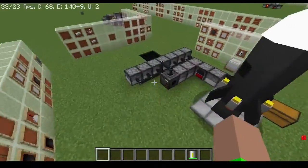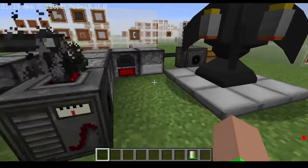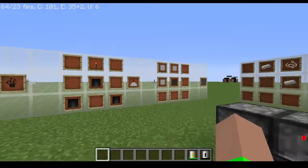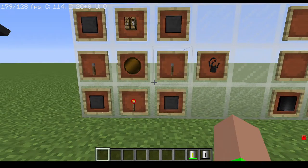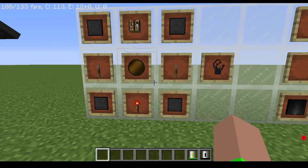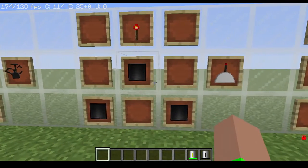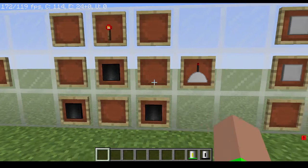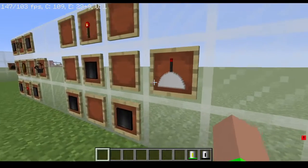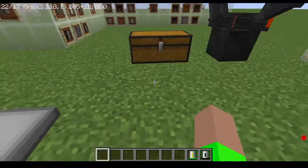I used the survival generator setup and the aluminum wires here to power both the fuel refinery and the fuel loader. Now we're going to make the NASA workbench, which requires four compressed steel, two compressed levers, one advanced wafer, one redstone torch, and one crafting table. Next, you're going to need three tier three heavy-duty plates and a redstone torch, and that'll get you the heavy nose cone.